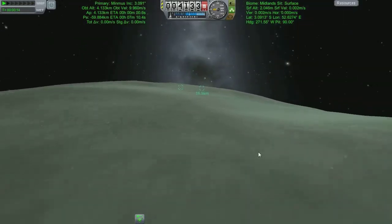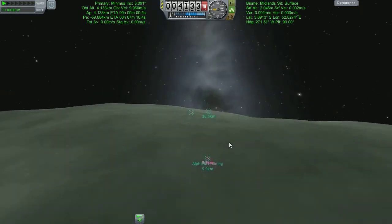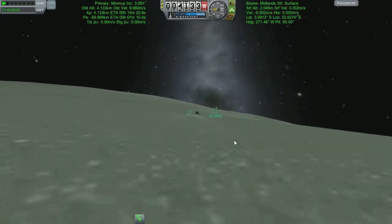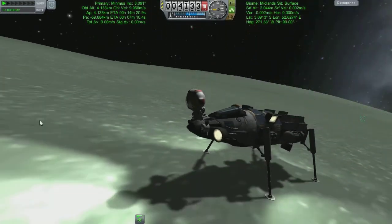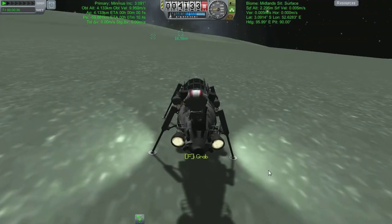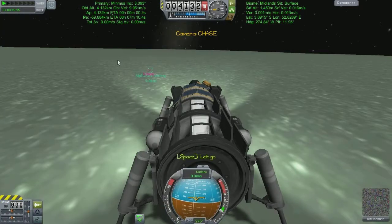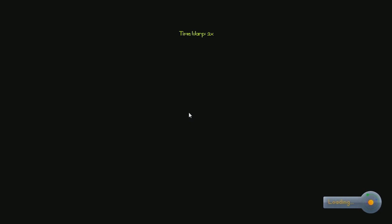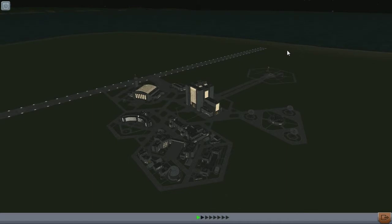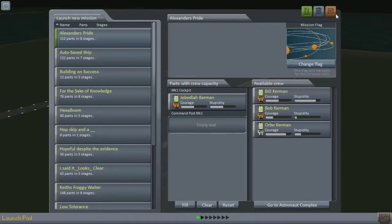That does leave us with a bit of a chasm of empty space between me and my final destination over there. But Kirk's looking good — he doesn't care, he's got a great big smile on his face. He loves it out in the Minmus wilderness. So we need to save him. Obviously this is going to involve going back to the spaceport. We're straight on with Jeb — man of the mission. We're going to get him out and go for a rescue.